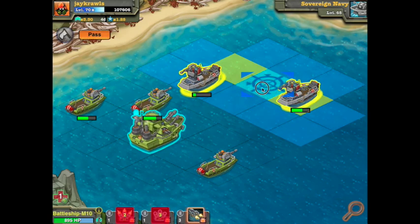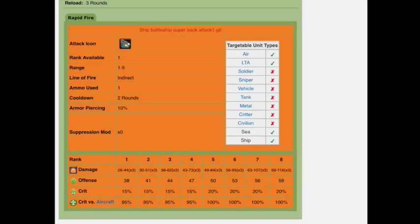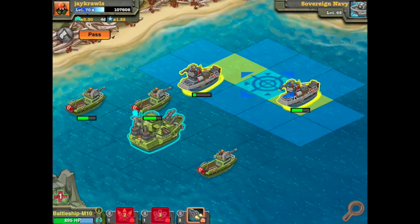This third attack looks like it does center damage and then has a little bit of splash damage to the side. This is the M12 gun: 49 to 84 times 3 damage with a cooldown of 3. It says it can hit planes — 100% crit chance against aircraft — so they've tried to build into these units a lot of anti-air defenses, which is nice. 20% crit against other unit types.